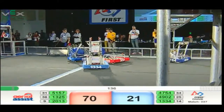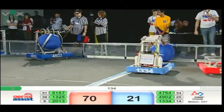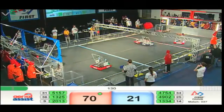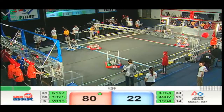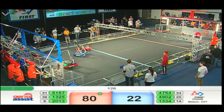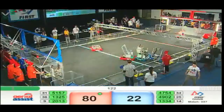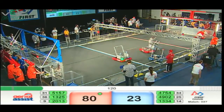Two blue balls that need to be scored before cycles can begin. Red Alliance starting their cycle. 13-25 over the truss — that is 10 points right there. Looking to go in the low goal, it's 13-34. Looks like all the blue balls have been cleared; they can start their cycles now too.